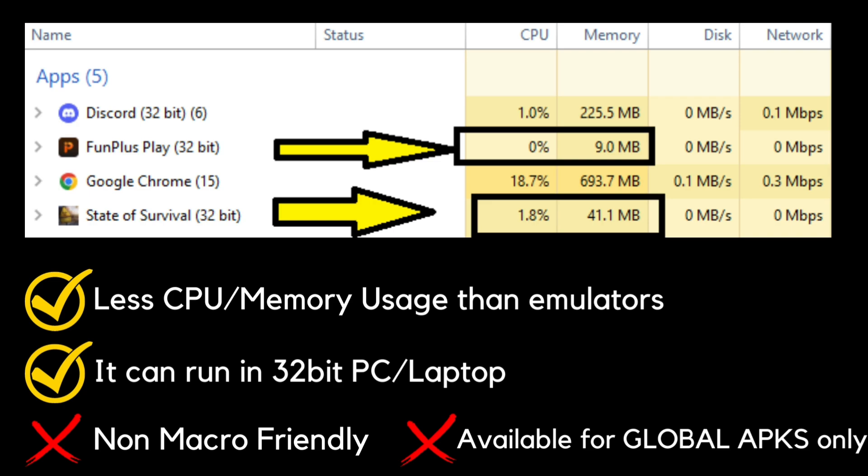The second thing to note is that the PC client runs on 32-bit. The downside of the software is that it is not macro-friendly, so for those who are using macros when healing during SvS and other activities, you cannot use macros on this one. The second downside is that the currency is different — it's not a straightforward buy like Google Play or the App Store where you can just buy packs directly.